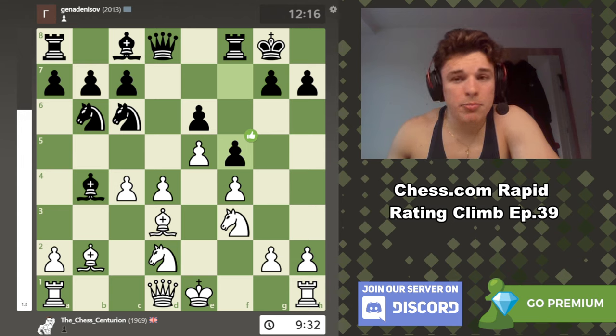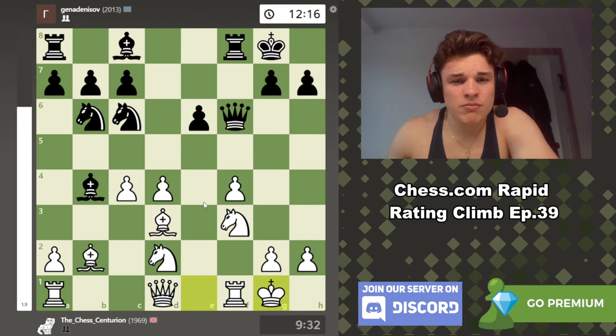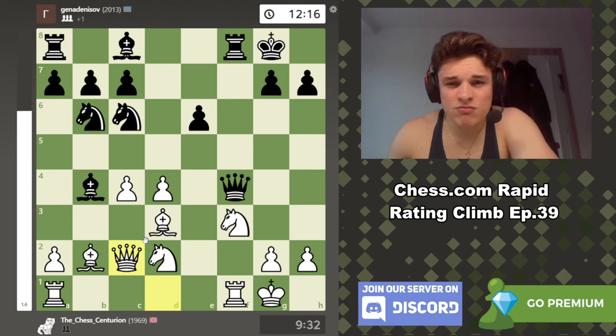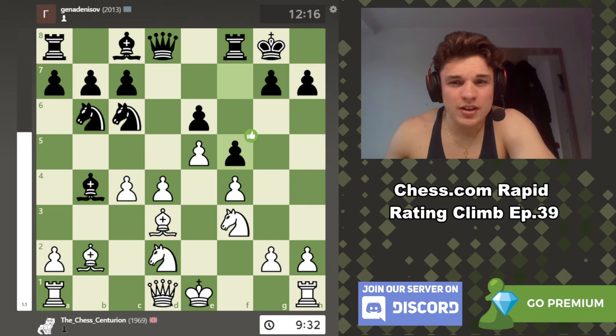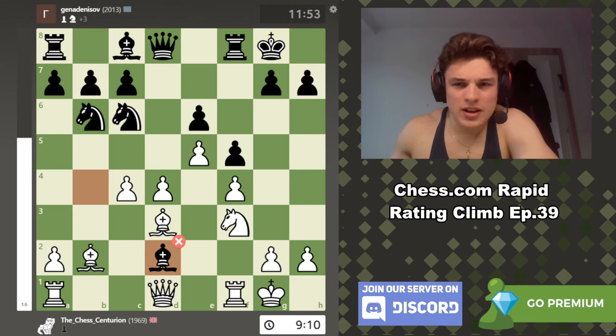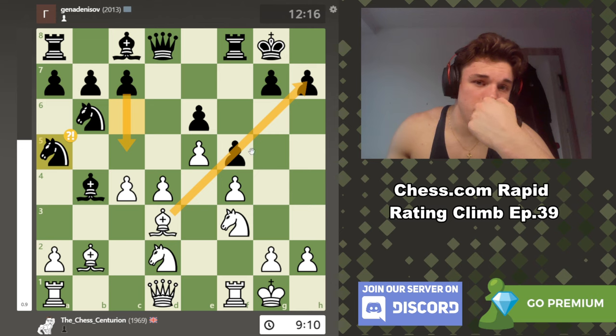Bishop d3. He goes f5, which I thought was actually quite a practical choice. Taking is the best move — I had a feeling it was the best move, but I didn't want to try and navigate that structure. The computer wants to give up f4 and just not care — attack here. So I actually kind of disagree with the computer, which is obviously bold to say because the computer would absolutely smack me. But I castled, which is considered a mistake. Bishop takes c2: knight a5 was the best move here, which is a very odd move, but the whole point is to go to c5.